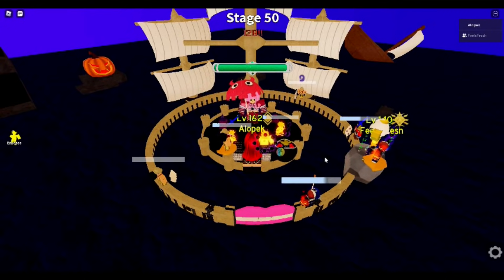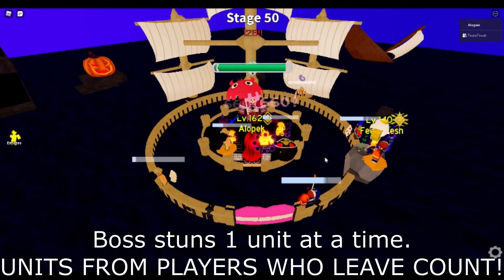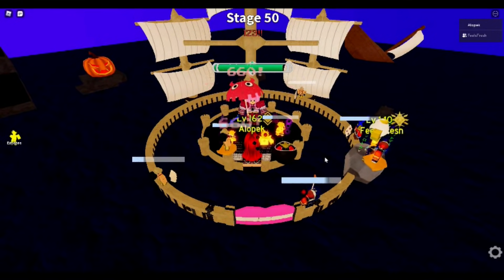One of the secrets, guys, is it's actually easier in a duo if you both have the same weapons. The reason being is when enemies stun, they only stun one enemy at a time.